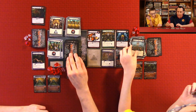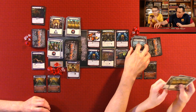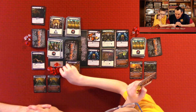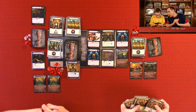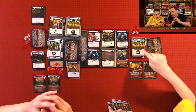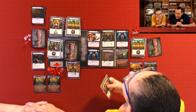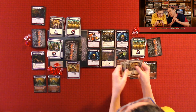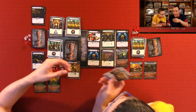I draw a card and the Construct costs one less. I'm going to attack this one for one. So I have only five buying power, and that one costs seven because that one card reduced it. I'm two off. I only have five of these. The Mystics are worth two — so three, four, five.